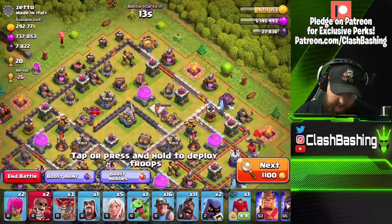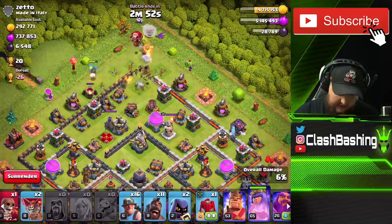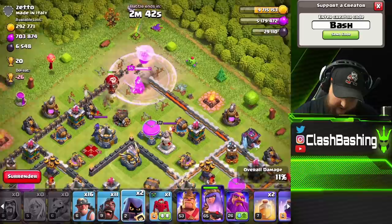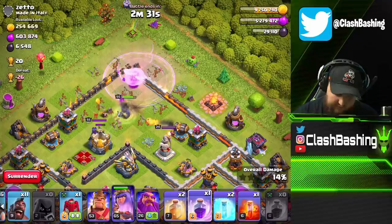We got a ton of dark elixir and regular elixir available. We're probably only gonna need one Super Wall Breaker. We'll start our Queen in here and go Coco Loon right there. We'll go a Wizard rather than a Wall Breaker to try to push the Queen inwards. Keep an eye on her, get ready to rage her as she's working in here — this is where Headhunters are gonna come in handy. Maybe a little bit early on that Headhunter.